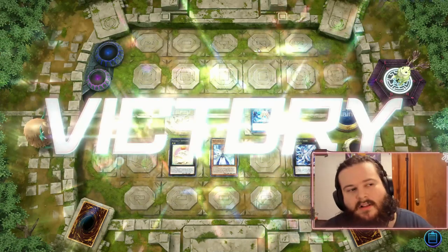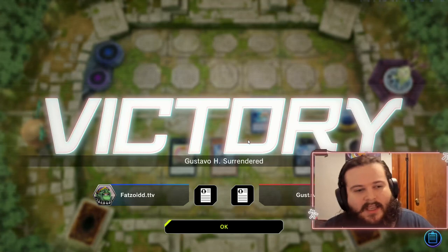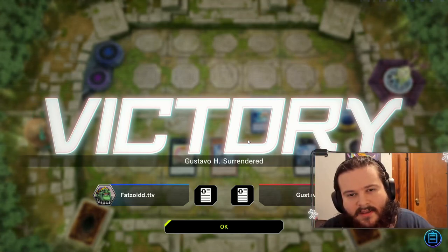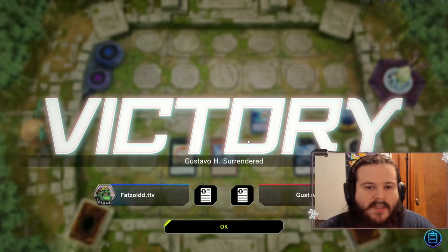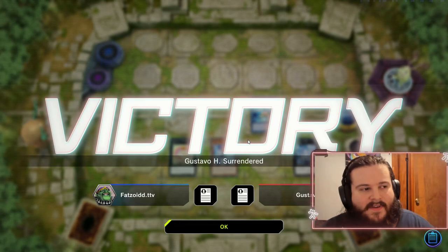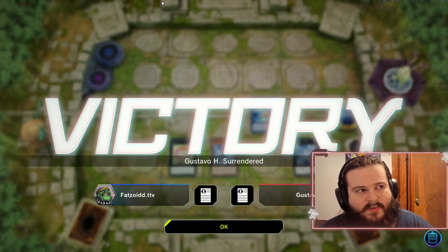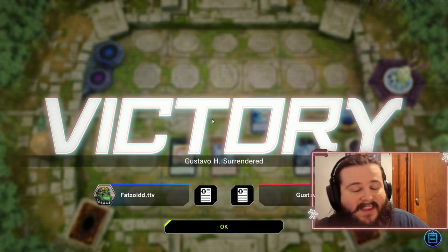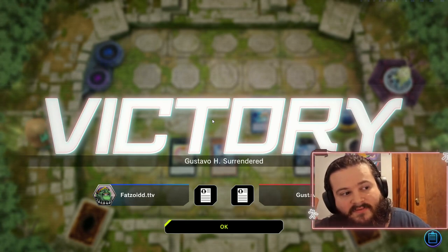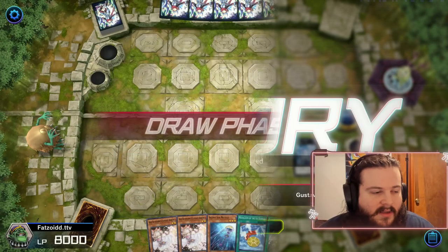Then we grab another level four, we go into Marine Sesse, and our opponent concedes because we're going to be very close to lethal if not exactly there. The deck can possibly OTK but it's very rare. We could have gone for a Trishula play and banished a bunch of his cards, but against Despia you'd rather just close out as fast as possible because they'll definitely outgrind you.